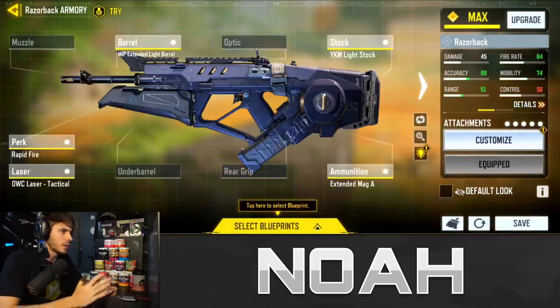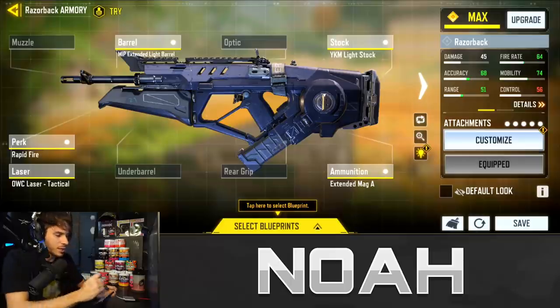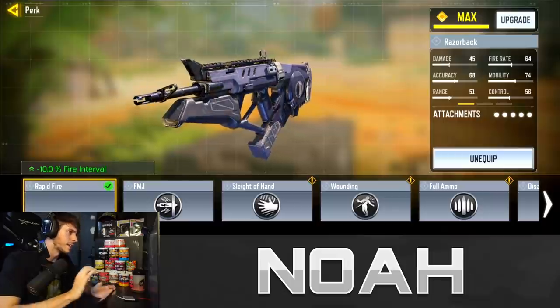This is a weapon that a lot of people don't really talk about, which is kind of strange, because this season it did receive a buff which made it a pretty versatile weapon. And with this new perk coming to the weapon, it's just going to make the time to kill even faster. The new attachment is going to be a perk called Rapid Fire.